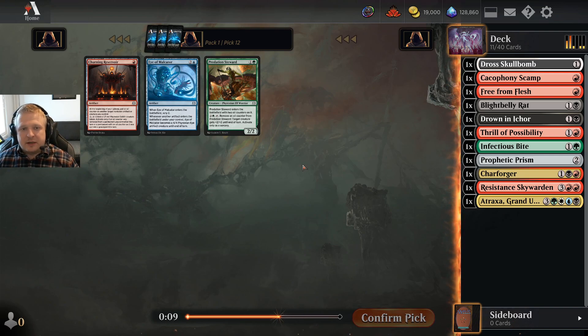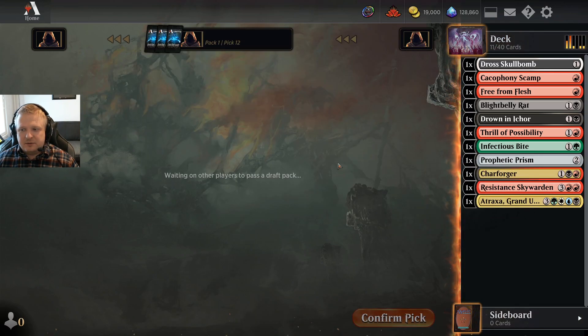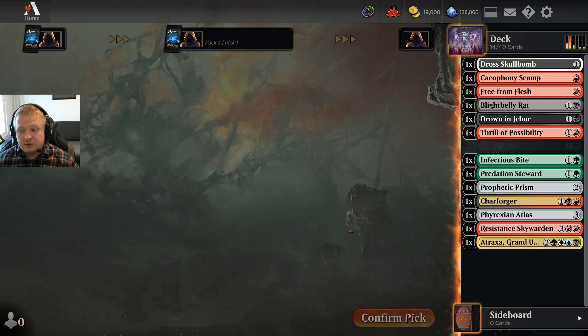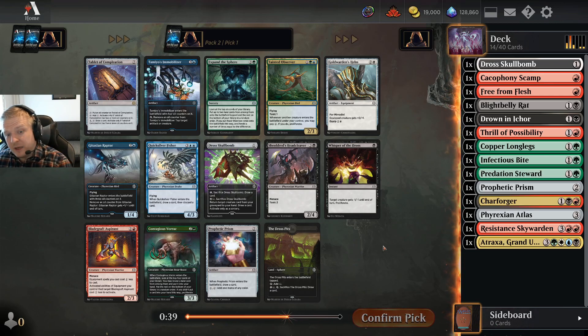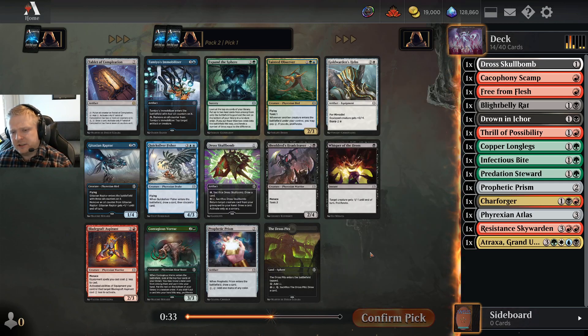I got a late-pick Steward for the green plan still, but a red-black deck won't play the Reservoir — let's keep the option open. Pack two might give me something. I even got the Atlas here, not a big surprise. Does this encourage me to go with the Atraxa plan? There's a Contagious Four-rack here. There's also not much for black-red — the Headcleaver isn't really great in that archetype since you don't really care about toxic stuff. It's just a 2/4 menace for four when you want to win with damage.